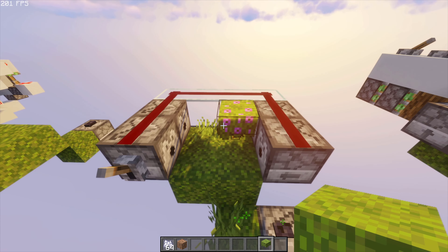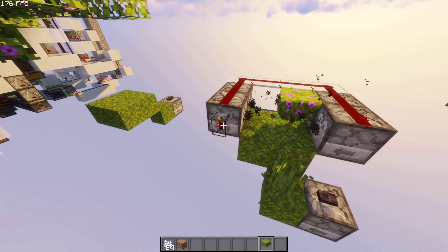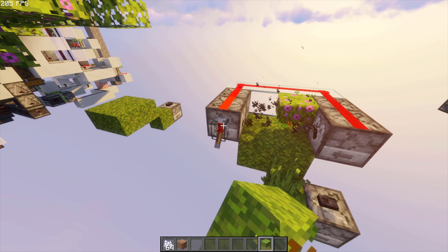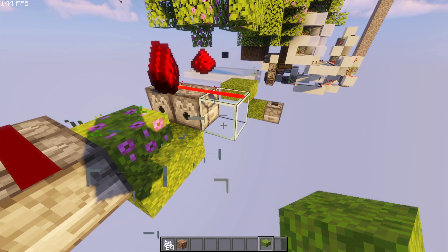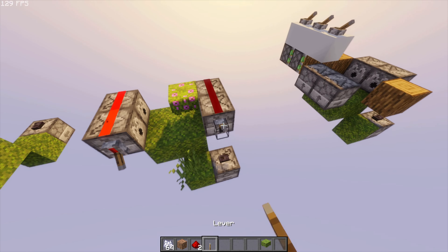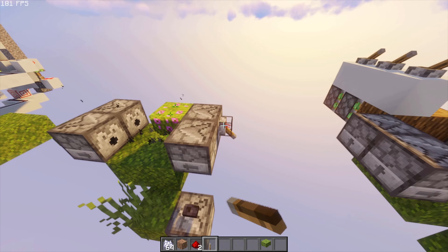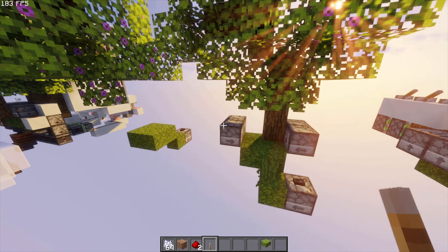When we get an azalea sapling to grow, like right here, all we do is use dispensers around it and spam them until the azalea sapling grows. It's probably not growing because we have redstone up top — that's a big reason. There you go, trees can be very weird like that.